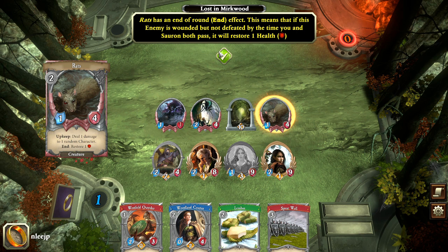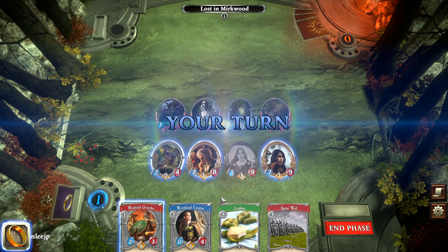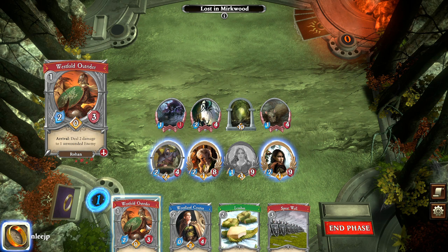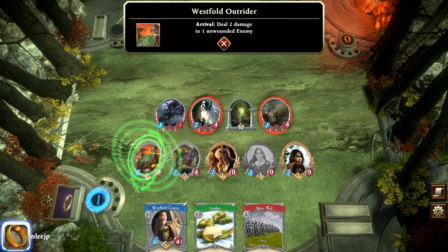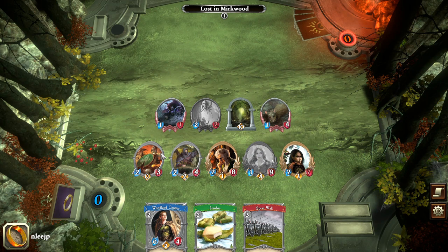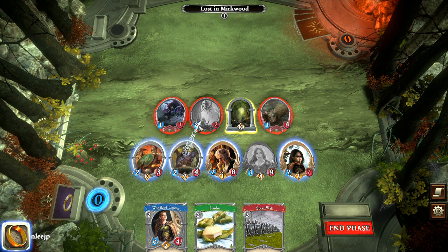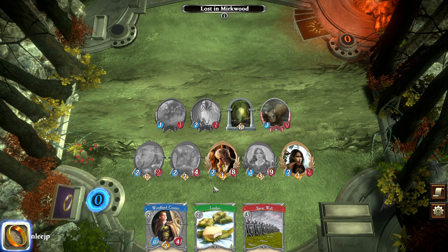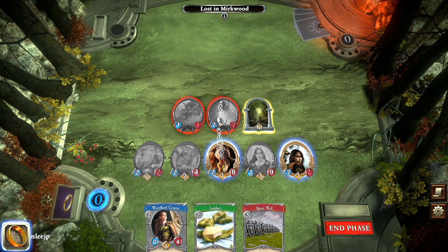We have a few options here. I like the Westfold Outrider, so we can drop the Outrider and deal some damage to that spider — that was the arrival benefit of that card. The spider attacks Legolas in return. We're going to take out the Rats; we can't do it this turn with everyone exhausted but we got rid of the Rats, which is perfect. We still have two attacks left, so Bilbo and Legolas are going to shoot that spider and clear away all the enemies.